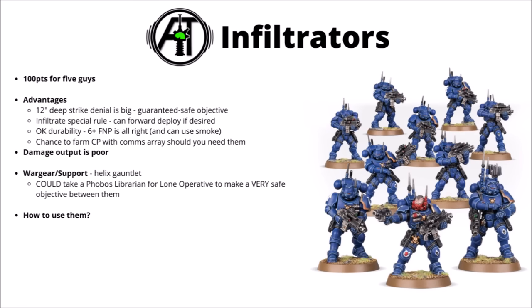They do basically get their wargear for free, but perhaps the biggest supporting choice might be whether or not to take a Phobos Librarian along. He does work pretty well with the Infiltrators' core rule in that he gives the squad something like the lone operative rule, meaning they can't be shot at greater than 12 inches range. Between that, you get a 170-point unit that can both deny Deep Strike to 12 inches and not be shot outside of 12 inches — a pretty godly presence on objectives.